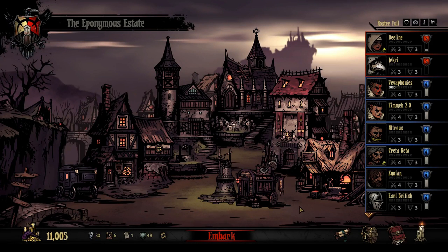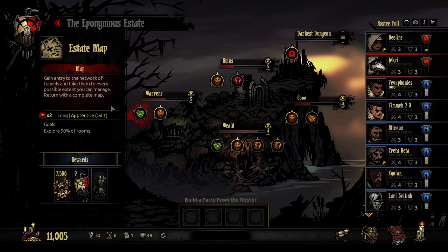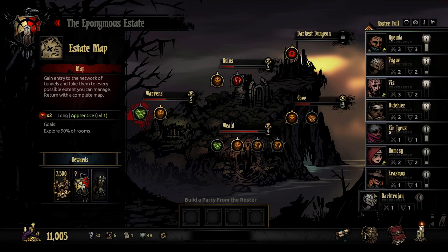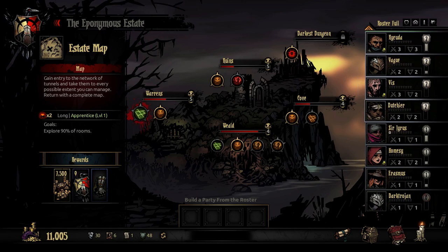Hello everyone, welcome back to Darkest Dungeon. In the last episode I had a look around at these and I haven't exited the game, so these are the same. I was thinking of doing this long apprentice mission and I still am thinking about it. There will be two campings during this quest, so it's going to be a low-level mission. We're going to have to make sure that anyone we take is not going to die. It's going to be difficult to level Viz up because we don't have any healers that will go with us.